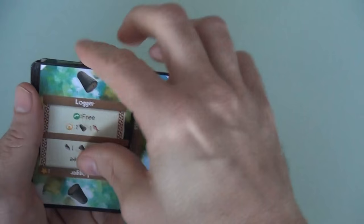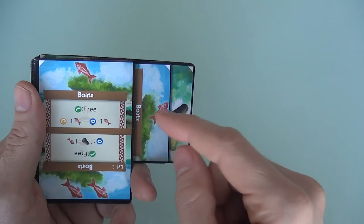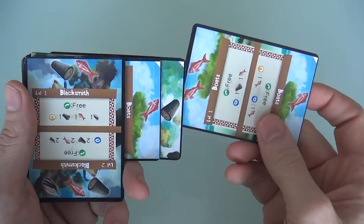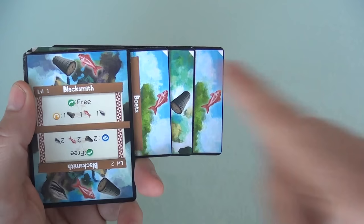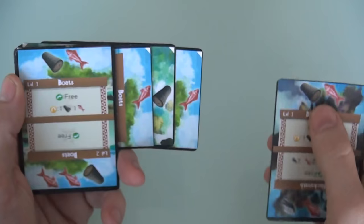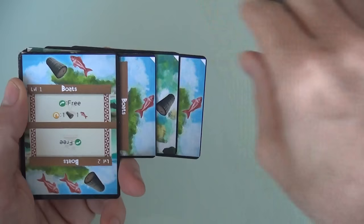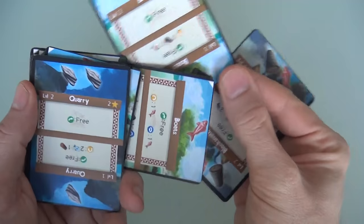Here's my blacksmith who for free could generate a lumber and a fish — that'd be great. But if I could just give myself another stone, I could turn this blacksmith into a super generator. What do I want to do? I'm going to hold onto this and get a stone so I can do another upgrade. I've got this boathouse — I will spend this fish and this lumber to upgrade it so it now generates more fish. And here's what I was waiting for — remember that upgraded quarry? I'll go ahead and generate double stone.